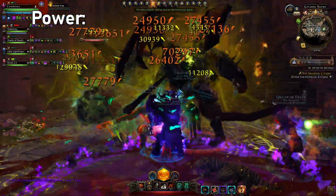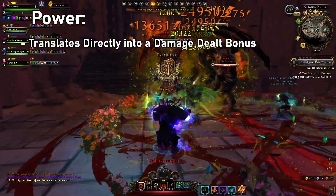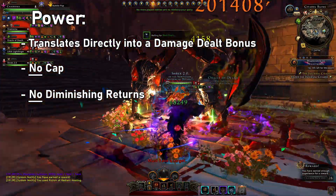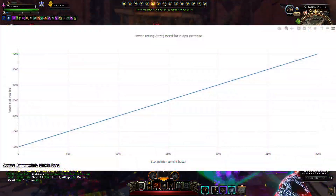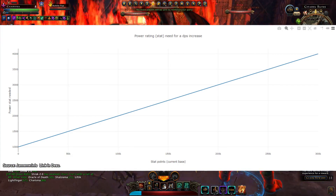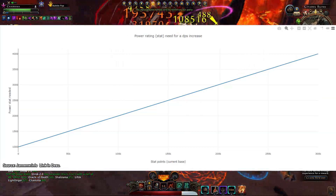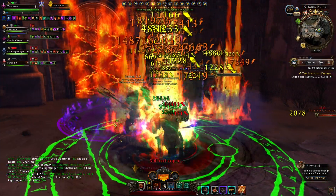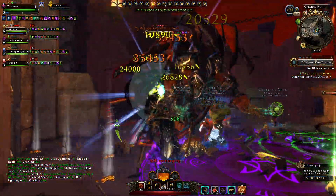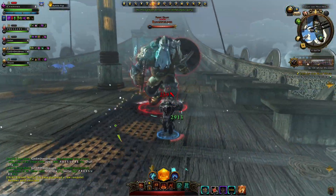Power is the simplest stat to explain and to understand. It translates directly into our healing or damage dealt, has no cap, and has no diminishing returns. It is however subject to a relative decrease in value based on the power we already have when calculating an actual damage or healing increase. Simply put, a thousand power will be worth less when we have 200,000 power than it would be when we have 100,000 power. There's a tool linked in the description that can actually calculate that decrease in value, so you can find out exactly what a given power increase will translate to in terms of a percentage damage increase.